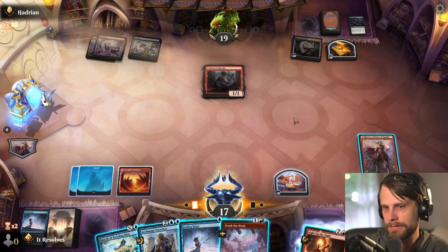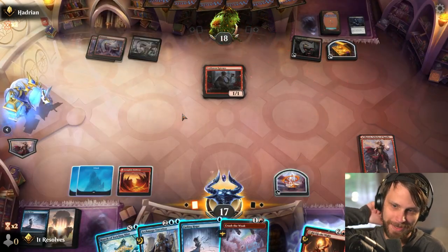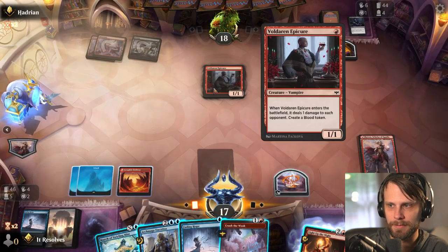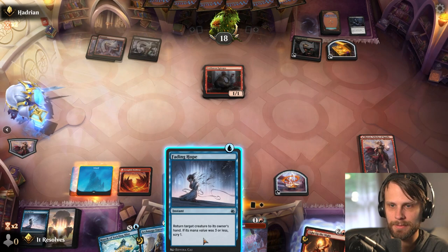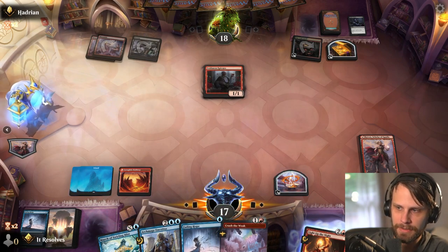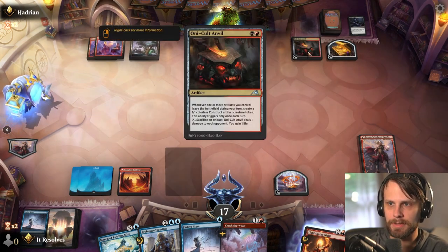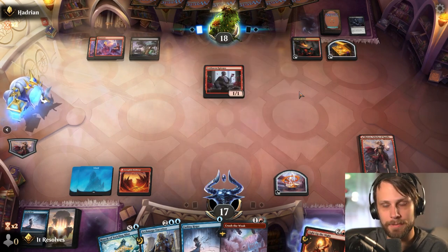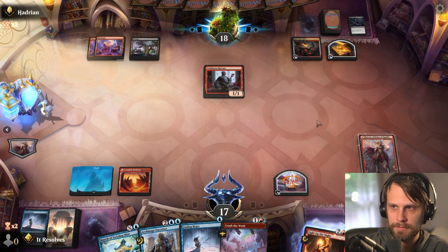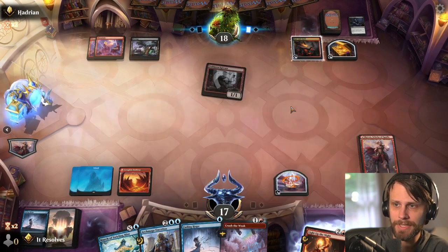We drew Crush the Weak — not a land. This is a weird game because our opponent is also in a similar position where they just don't have that much. We could tap out for the Archmage, but that leaves us pretty susceptible to any removal spell. Alternatively we could Crush the Weak or just leave up the Fading Hope and maybe foretell. We can copy the Fading Hope so if they play another creature we can double up on the Fading Hope thanks to Rowan's tokens.